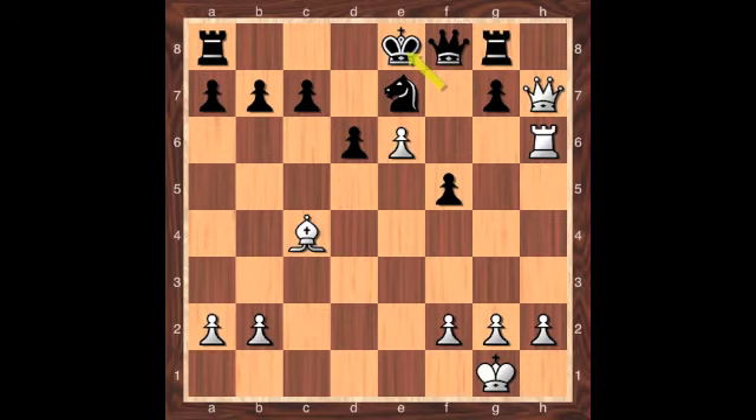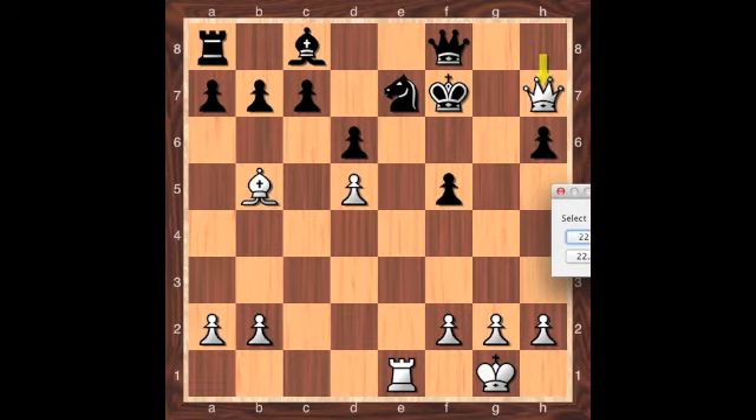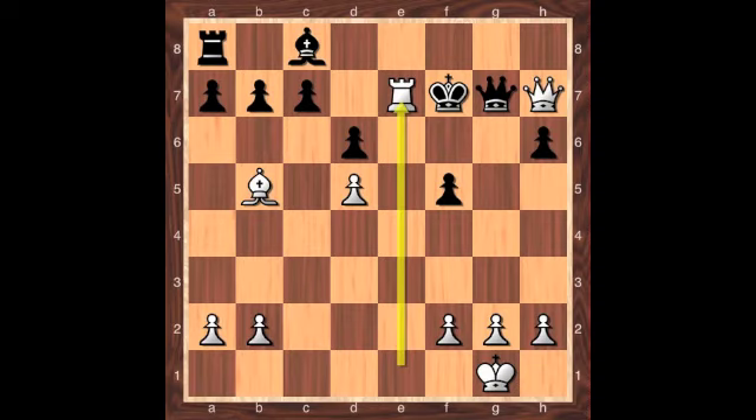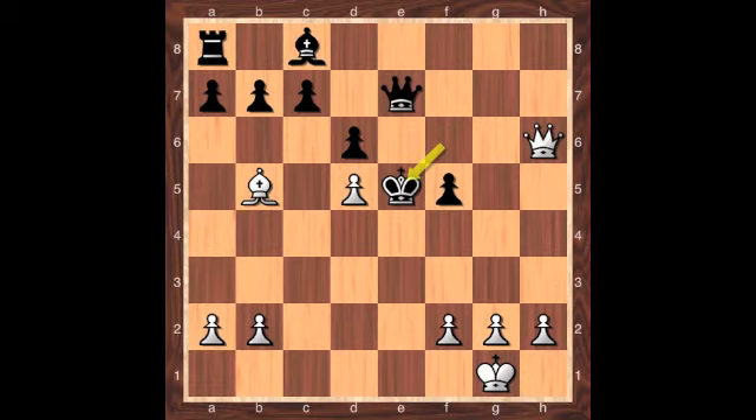So after queen to f8, white can try one more time to catch black with bishop to b5, taking away the e8 square from the black king. But now black is finally in a position to force the draw. Rook to h8 forces the queen to capture, and once she does, the pin is broken and black captures white's rook. White can play queen h7 check, and black simply sidesteps to f6. Note that in this position, queen to g7 to block the check is bad due to the tactic of deflection, and mate is going to be right around the corner. So after the king sidesteps the check on f6, white captures the knight, black recaptures, and then the best that white can do is just a draw by repetition.